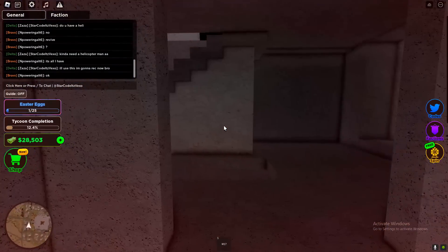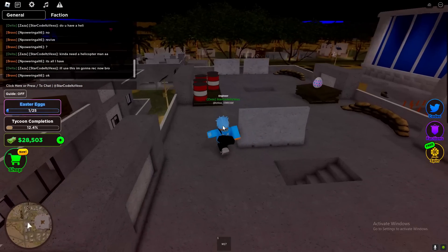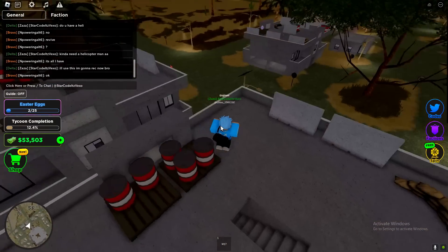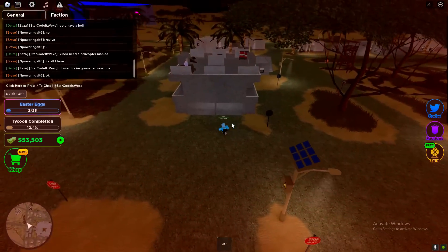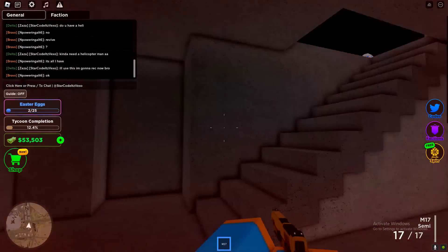So the first location is right here, and right next to it is another location, which is going to be right over here. It's going to be right here — go ahead and get that. There's also going to be another egg right over here, so follow me.